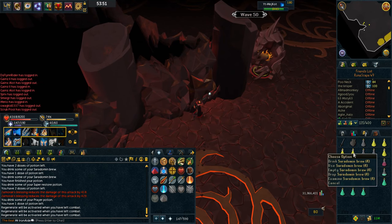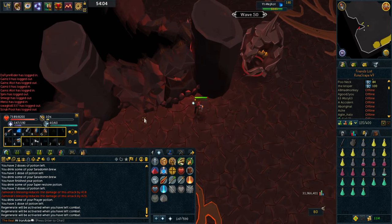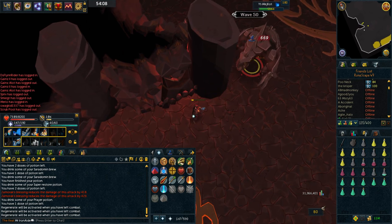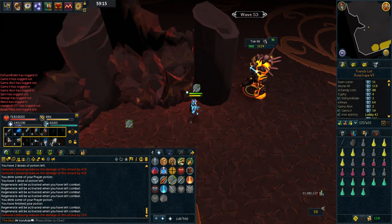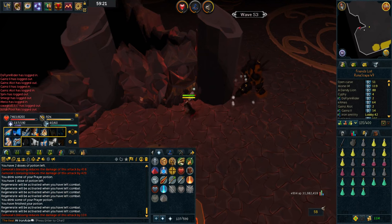The only time I've really drunk Saradomin Brews is when I'm in the middle of combat and taking damage. I don't drink it when I'm out of combat - I just try to always regen. Even if I stop halfway through a fight and step back for a minute to get some health back. I've been using it to the most I can. I shouldn't run out of supplies - if I do, I'm an idiot.